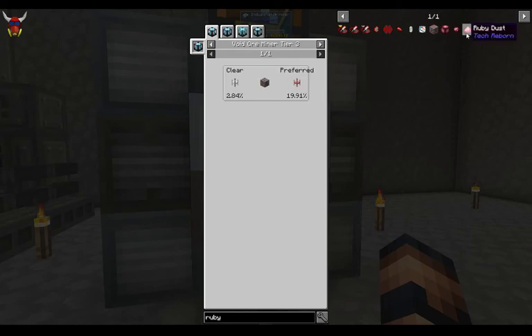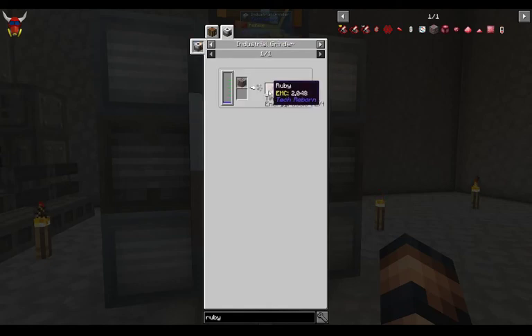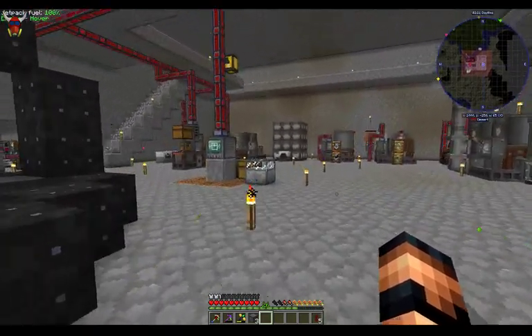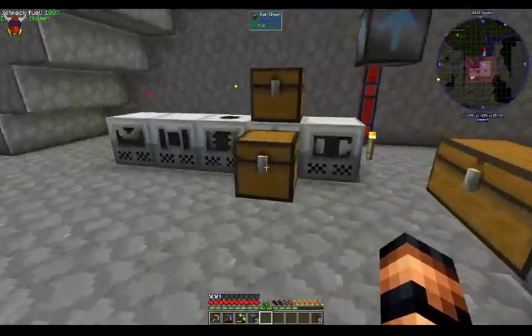So with ruby ore in the industrial grinder, you end up with a certain amount of output — a small pile of ruby dust, so you end up with a full ruby, some ruby dust, and then some garnet. Could you get more out of this with luck on it? Yeah, I think you can. I put it in the machine and ran it out. I had more than enough this time through. It's kind of a pain to deal with regardless, but just keep in mind that that's there. This stuff all gets run through the machine and comes out as chrome dust.